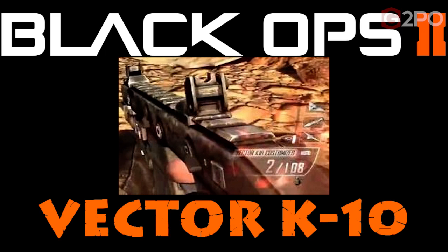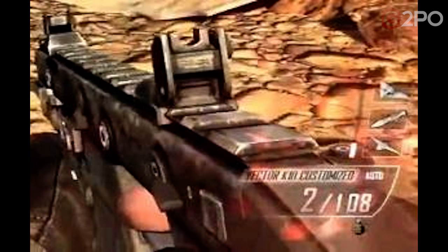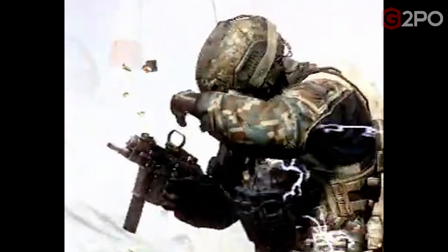The Vector K10. We don't have footage for this gun from Black Ops 2, but I do have some stuff from Modern Warfare 2, because it was number three on the SMG list in that game. The Vector K10: country US, manufacturer KRISS, cartridge 0.45 ACP, fire rate 1,000 RPM, fire mode fully auto, damage low, range low, recoil low. Magazine size 20 rounds standard, 30 rounds extended.